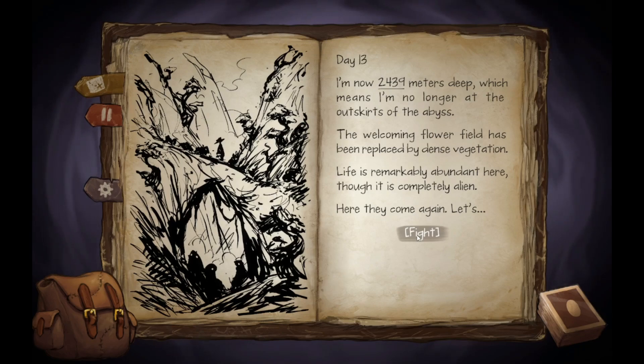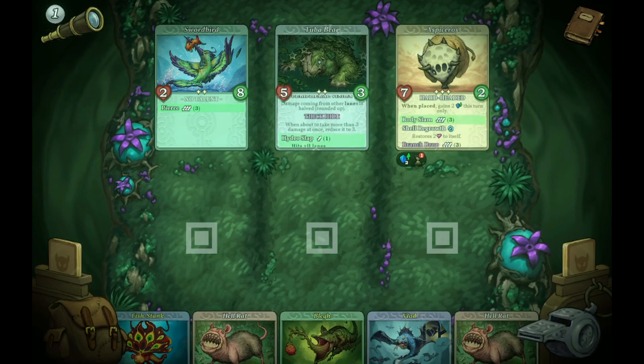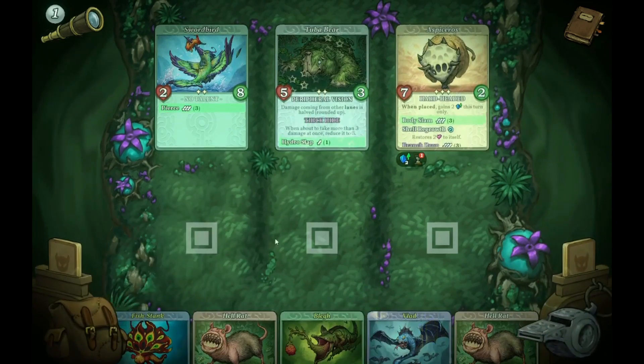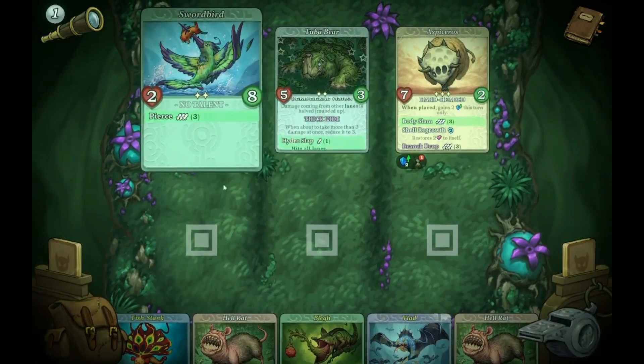Okay, I'm now 24 to 39 meters deep, which means I'm no longer at the outskirts of the abyss. The welcoming flower field has been replaced by dense vegetation — life was remarkably abundant here, though it's completely alien. Here they come again, let's fight. Oh, triple enemies! Higher defense this turn? One sec — let me get back to the music we had at the beginning. Much better. I had it going through a playlist; I meant to only have it on one song. You got Thick Hide?